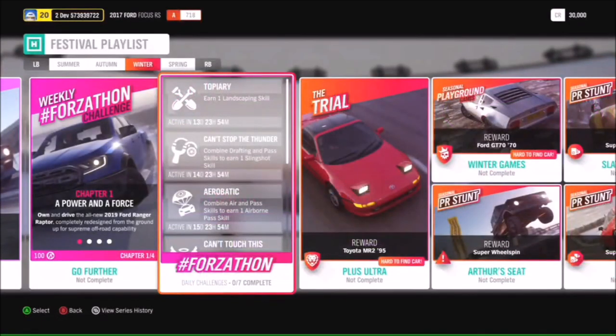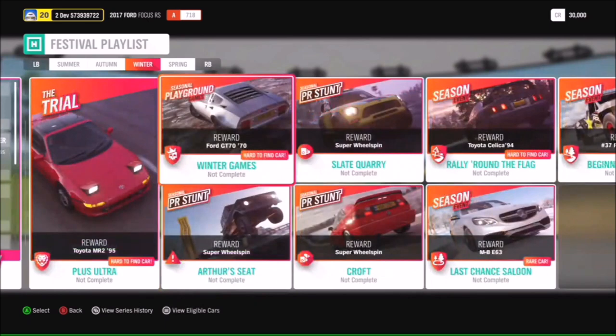For the trial there is the 1995 Toyota MR2. And in the Playground Games, there is another shot at the 1970 Ford GT70. And yes, there is another chance to relive your Sega Rally fantasies by completing the Rally Round the Flag season event and unlocking the 94 Toyota Celica.